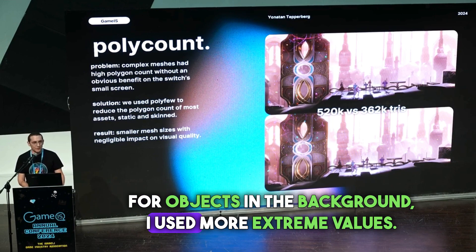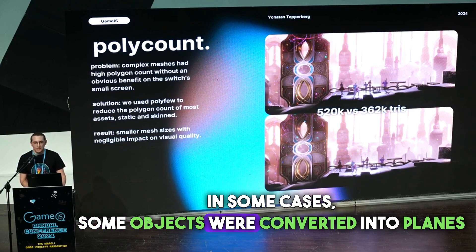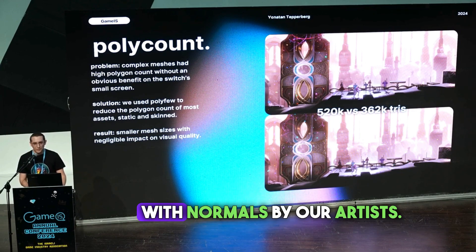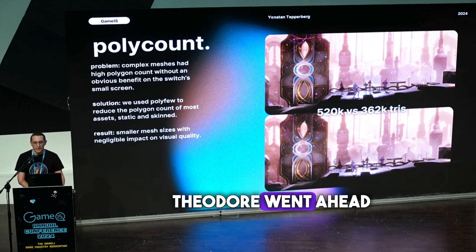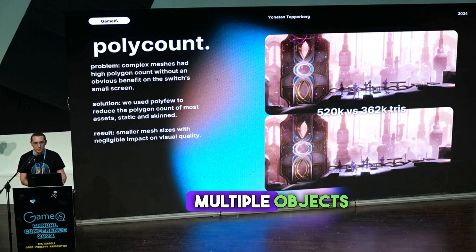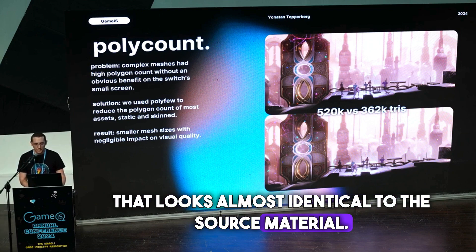For objects in the background, I used more extreme values, and in some cases some objects were converted into planes with normals by our artists. In fact, for Grime 2, Theodore went ahead and made a whole tool that converts multiple objects into a single plane with normals that looks almost identical to the source material.